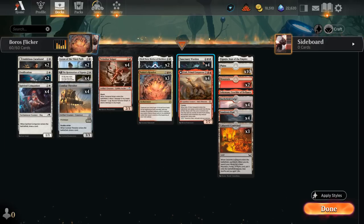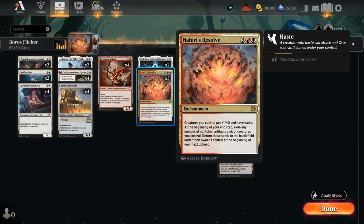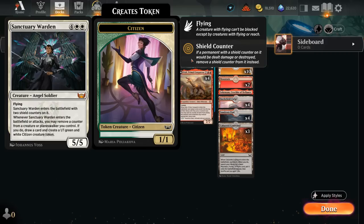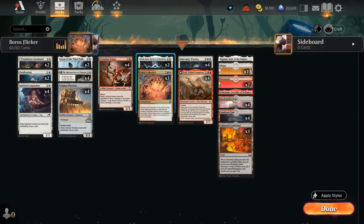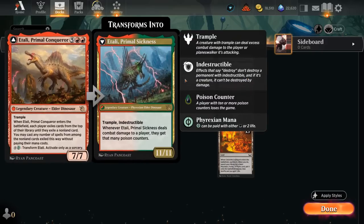We also have Sanctuary Warden at 6 mana — a 5/5 Flyer that enters with two shield counters. Whenever it enters or attacks, we can remove a counter from one of our permanents to make a 1/1 Citizen and draw a card. With a hasty Sanctuary Warden from Nahiri's Resolve, it enters, makes a token and draws a card, attacks right away for another token and card, then gets flickered end of turn — returning next upkeep with two fresh counters. We also have two copies of Elish Norn, which doubles all our ETB triggers while shutting down the opponent's, especially nice alongside Warden and Itali.